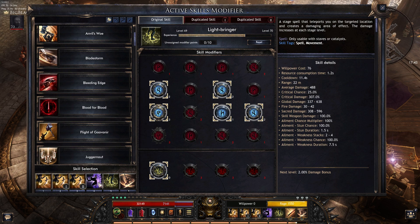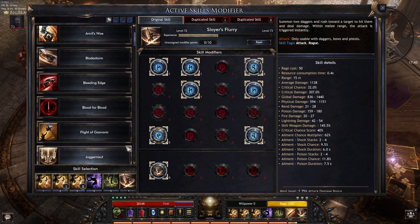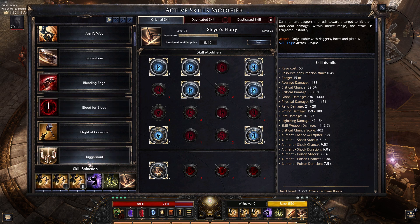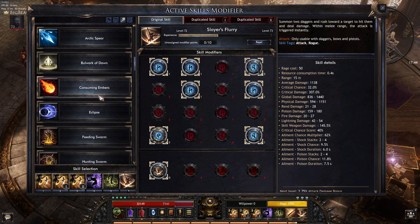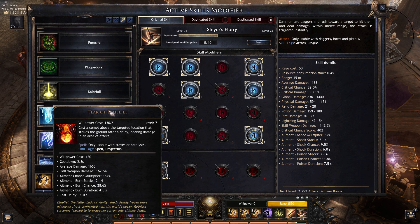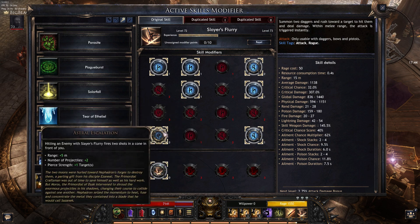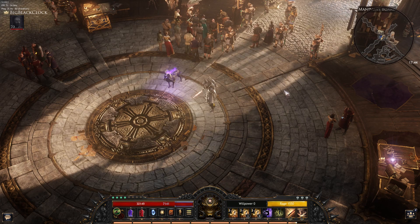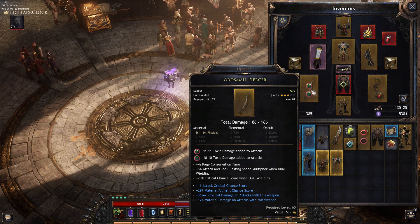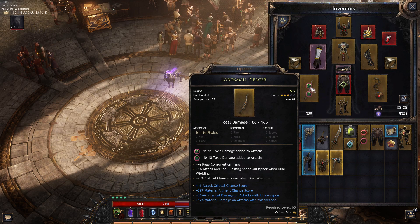You can use Winter's Grasp — it works too, at least before, I haven't tested it now. My Slayer's Flurry runes: replace those two with those two. The damage of TRF ETL is insane for now, no matter what, even if you have materials on your items.